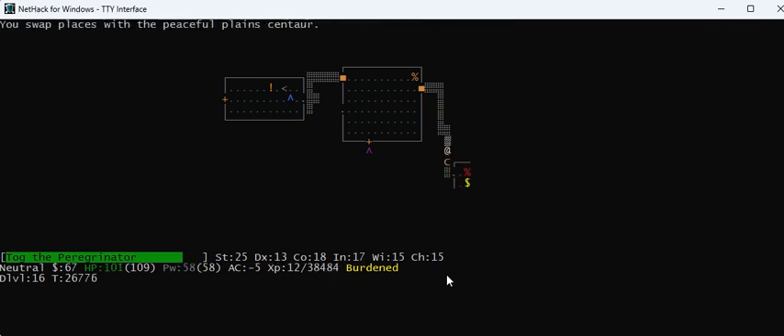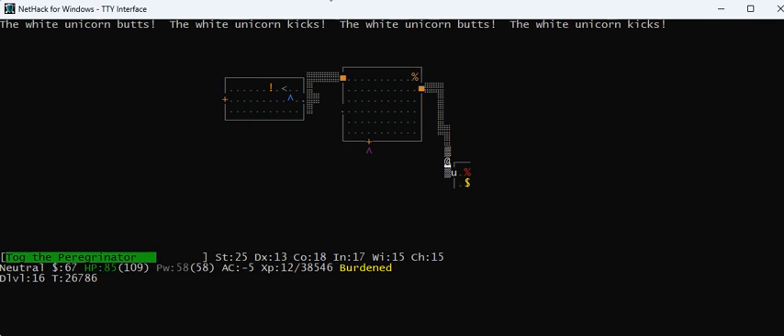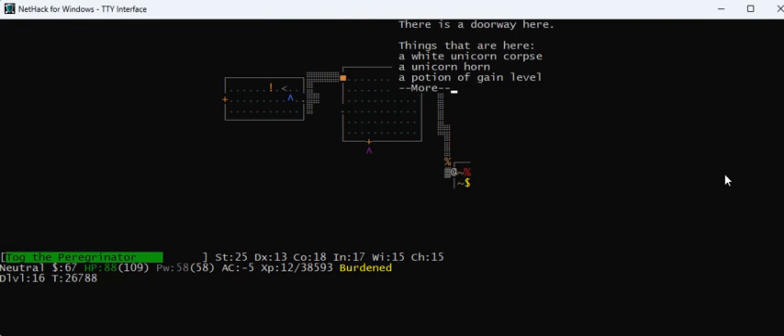There's a peaceful plain centaur and I've got a ring of conflict, but I'm strong enough to take these monsters on — it was a small zoo. If I get in trouble, I can run away. I had a wand of speed monster I zapped at myself, so I'm fast. I shift-F to fight the centaur and killed him in one blow with Grayswandir. You don't want to kill too many peaceful monsters because it damages your alignment, but you can recover by killing more hostile monsters. My armor class is only minus five, so monsters are doing some significant damage.